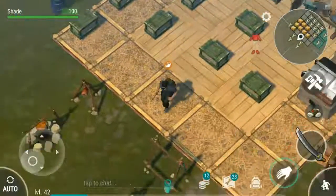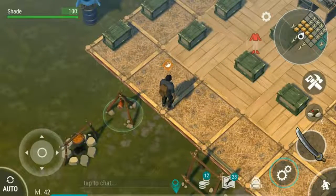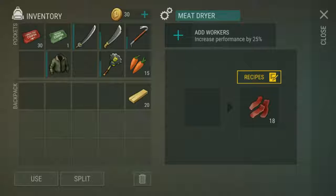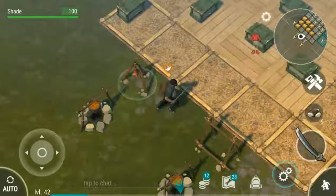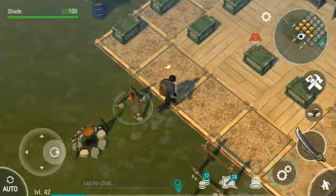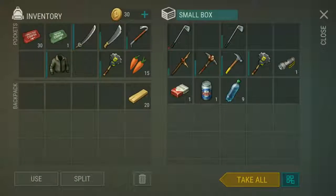Next up: don't cook meat. When you're killing those animals to farm their hide, put the hide on the tanning rack and the meat in the meat dryer. It doesn't require any resources at all to dry it, whereas cooking it in the furnace uses your charcoal. It takes a little bit longer but it's definitely worth it.